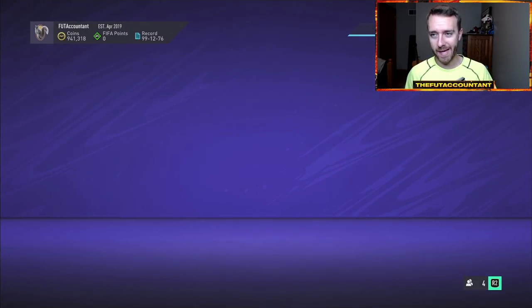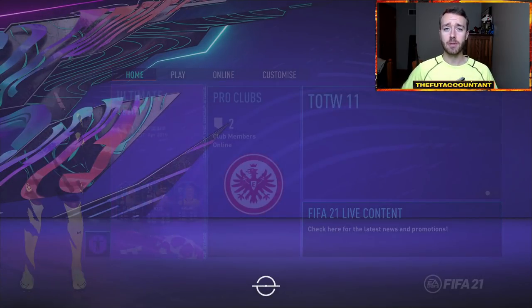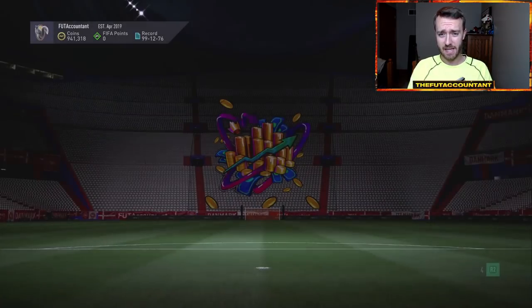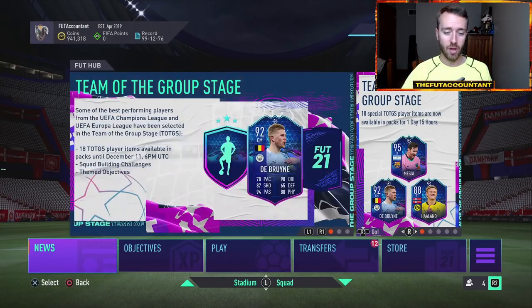I'm going to go back out and load back in and just show you this loading screen once again. Very simple loading screen — it just says Freeze on it and it looks like ice. There's a lot of stuff graphically that this looks like that ties to other promos in other games. It just literally looks like a goal net and then frozen ice. There have been similar promos in FIFA Mobile and Madden called Freeze inside of their ultimate team modes.